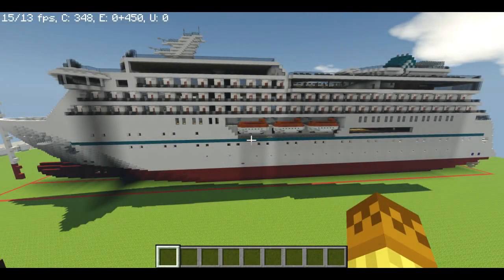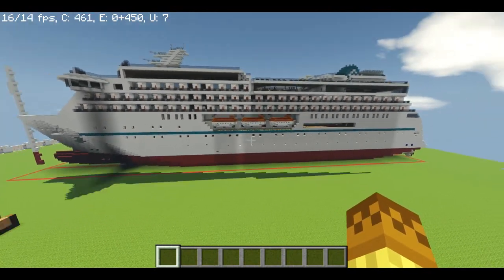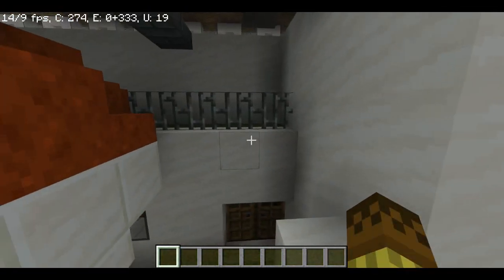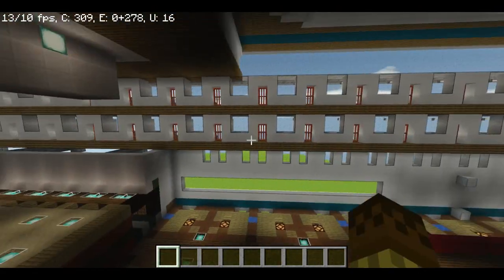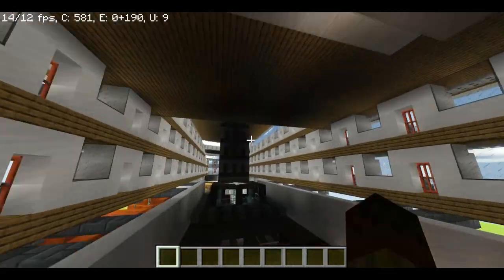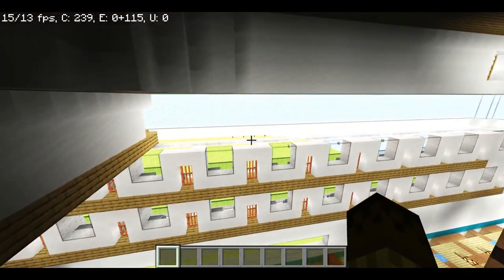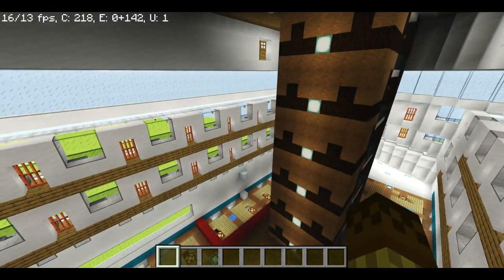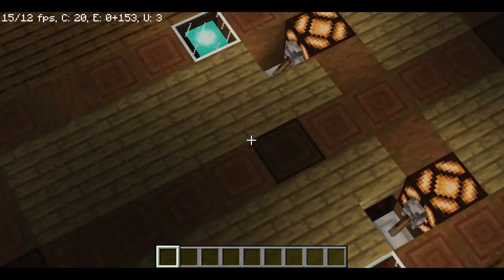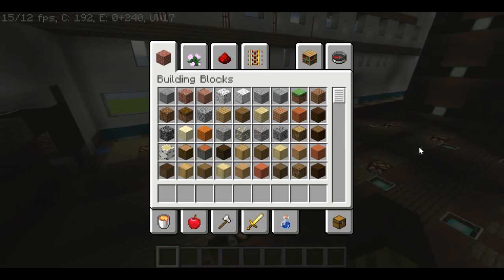Hello guys, welcome back to the cruise ship building tutorial, part 18. Today we are going to build the dining room - the main restaurant of the ship. I'm actually going to put two restaurants: one main dining room and one buffet. The buffet will be more like breakfast and lunch, and the dining room will cover dinner and breakfast, but breakfast will be a bit expensive.